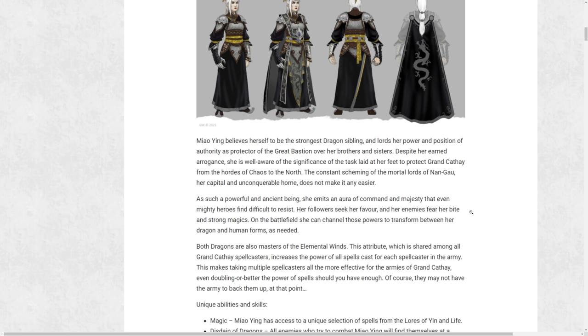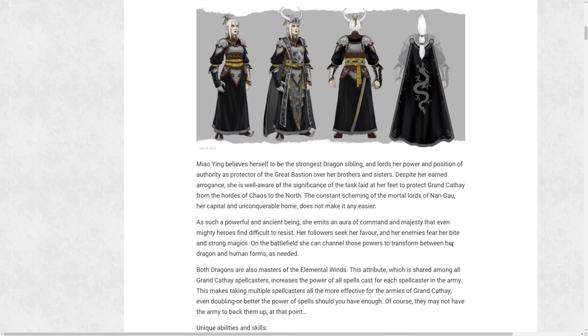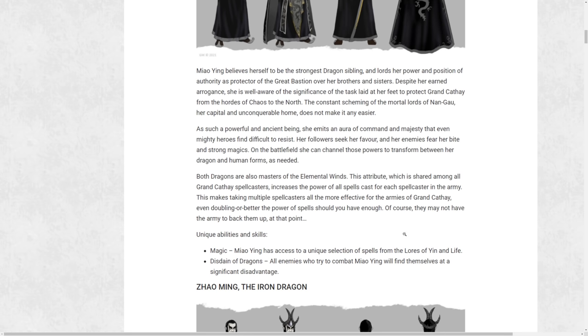With Miao Ying, she is a strong combatant and a spellcaster, getting a custom lore kit from the Lores of Yin as well as Life. She has the ability to turn into a dragon and wreak havoc on the battlefield. I would expect her to get bonuses towards Astromancers and maybe the Celestial Dragon Guard, since she is the strongest dragon sibling. Her ability 'Disdain of Dragons' means all enemies who try to combat her will find themselves at a significant disadvantage — probably some reduction to leadership or melee attack and defense.